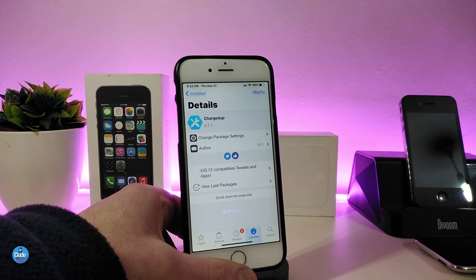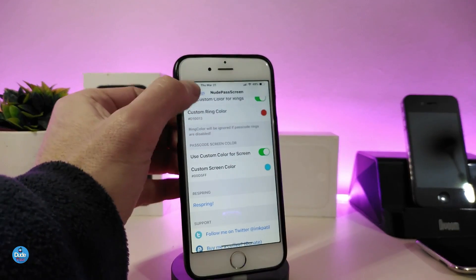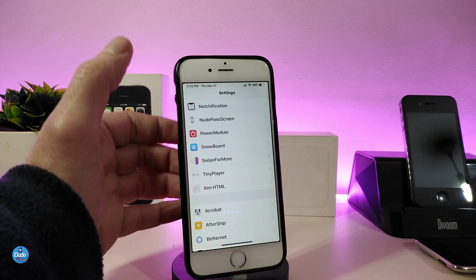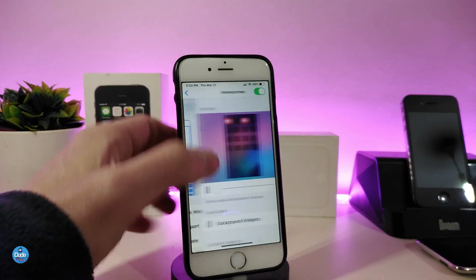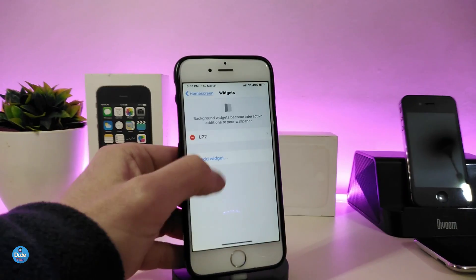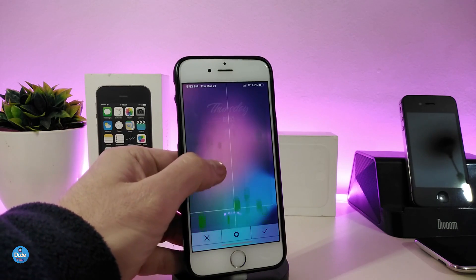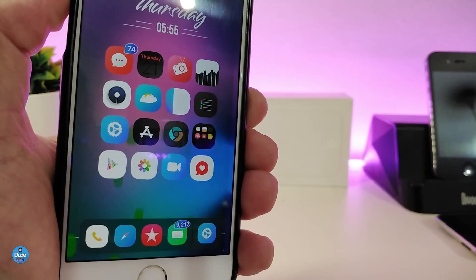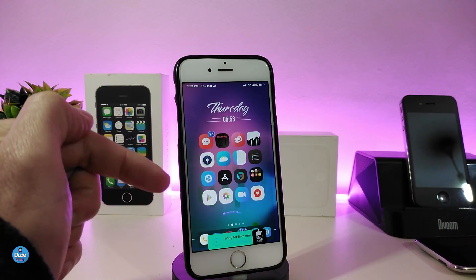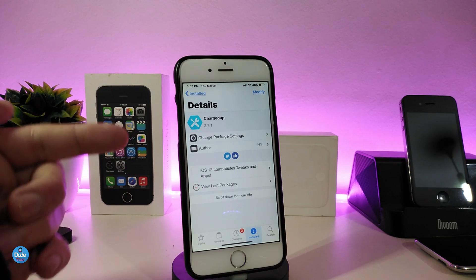The next tweak is Charged Up, which brings a nice and beautiful animation to your lock screen. Once you download the tweak you need to use Xen HTML to place it on your home screen or lock screen. Go to the background widget section and add the widget — that's the Charged Up widget. Tap on it and you can see the animation working on the back of your springboard. It's a really nice and beautiful animation. The tweak is called Charged Up.